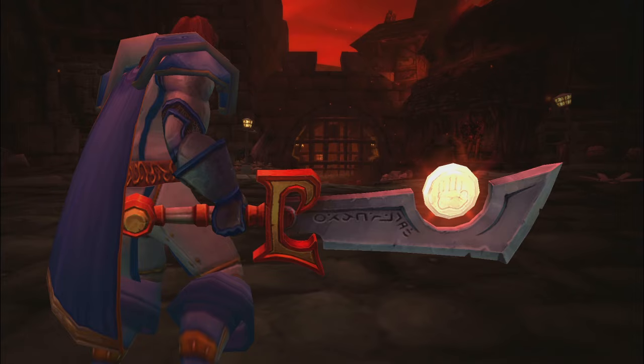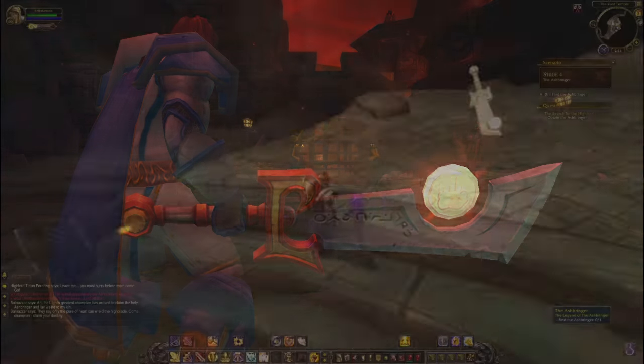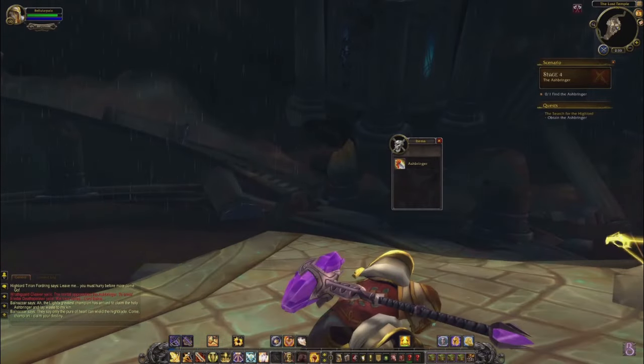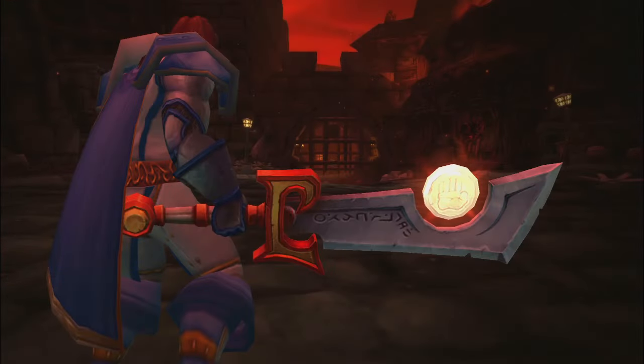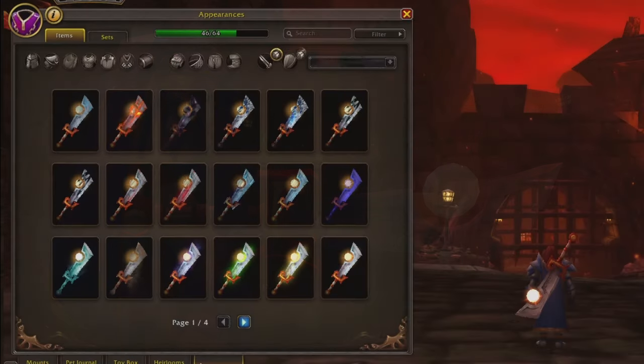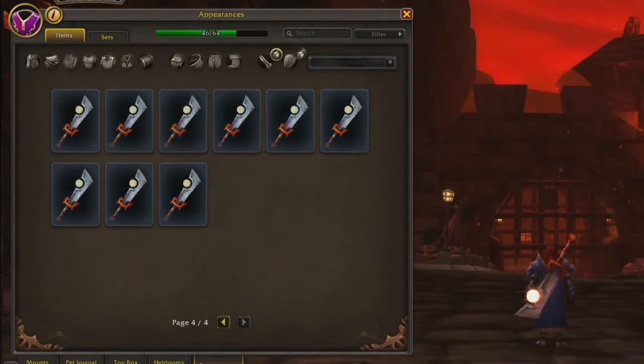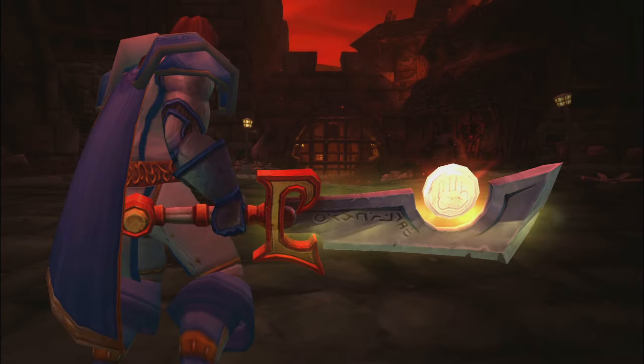Obviously the most important part is the Ashbringer, which is the Legion artifact weapon for Retribution Paladins. Therefore, this set in all its glory is only available for paladins. You can spice it up a little bit by using light-themed weapon enchantments. I personally would take an older one that looks relatively simple, like Titan Guard, Light of the Earthen Water, or my personal favorite, Sunfire.